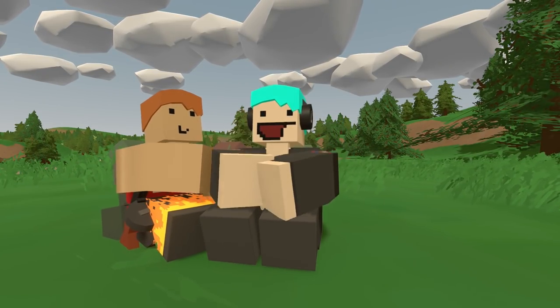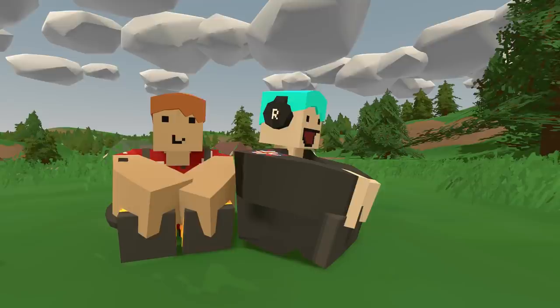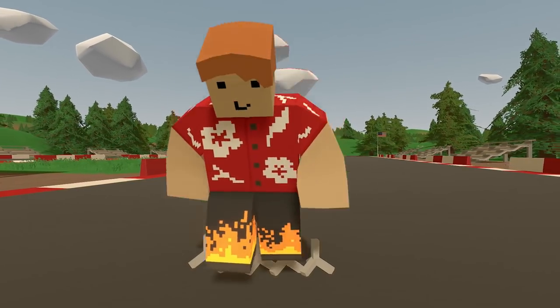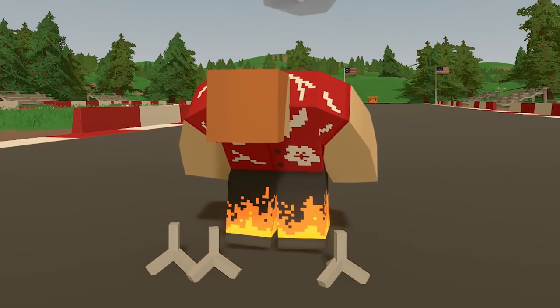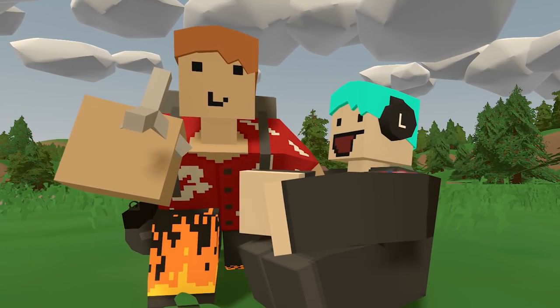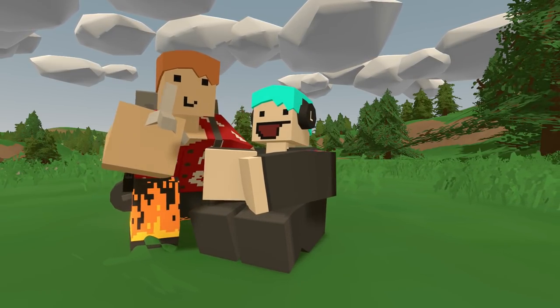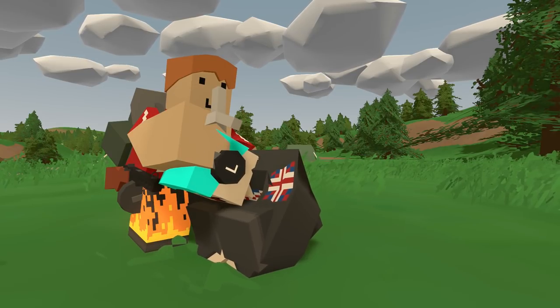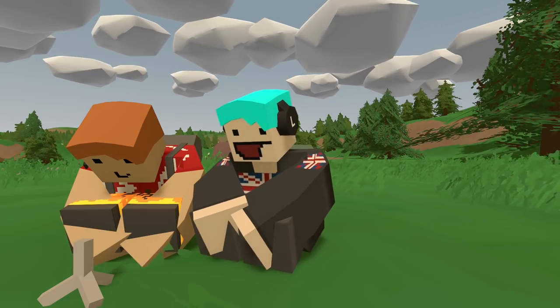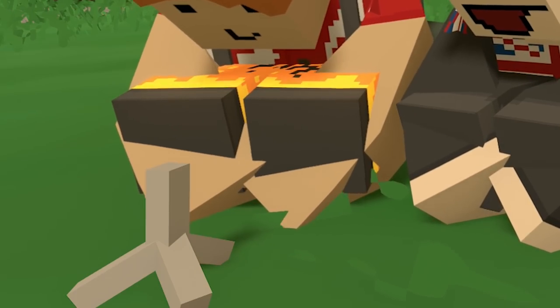Coming in at number five, we have the Caltrop. I don't know what this thing is. It's kind of like a tank trap, but it's a little trap for people to stand on. Why is it a thing? I have no idea. I've never seen anything like that. Let's place it on the floor and have a quick look at it. It's a spike — it's literally just like every other trap, but looks like a tank trap.